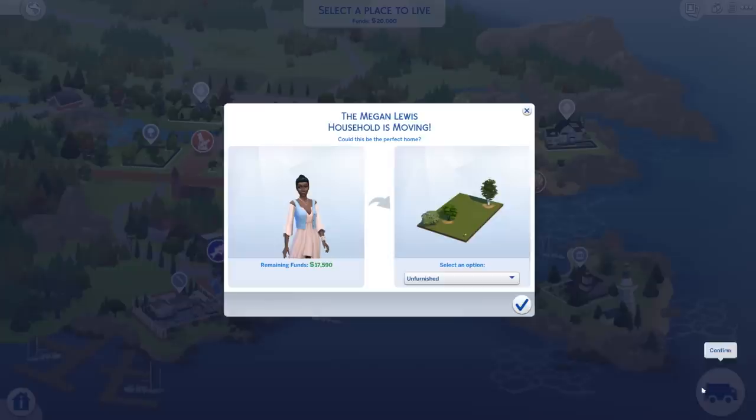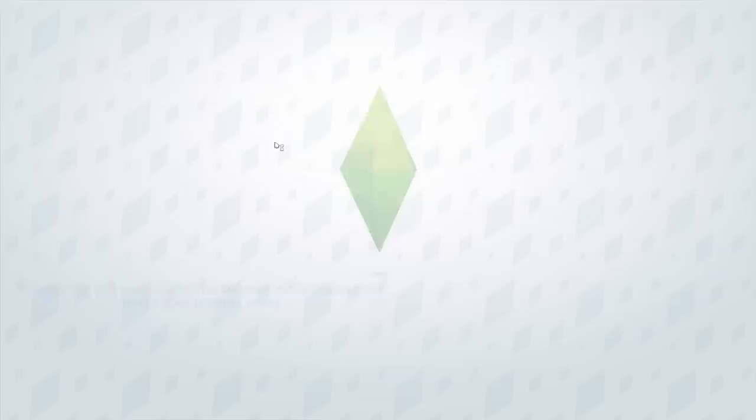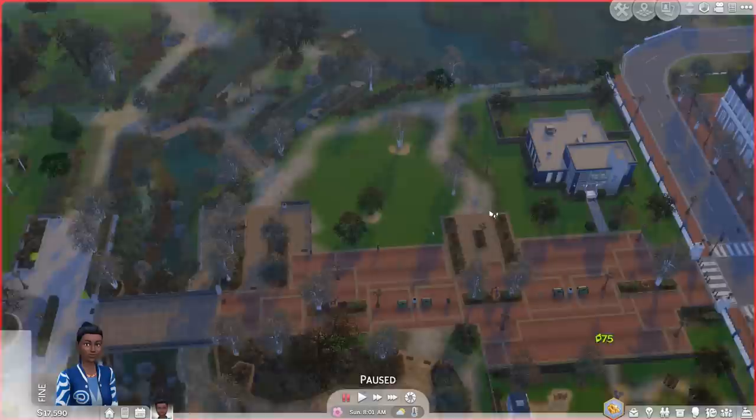Let's go with this sorting space lot for 2,400 Simoleons and move in. We could buy it furnished if there was any furniture, or bulldoze it to get rid of the trees, but I like the trees so we're going to keep them and move in. I'm going to use this as an opportunity to show you guys a little bit of building.